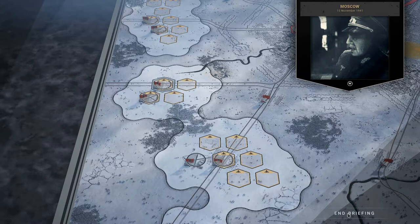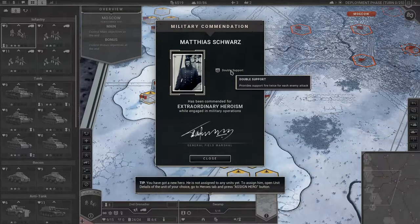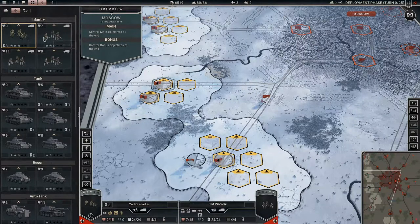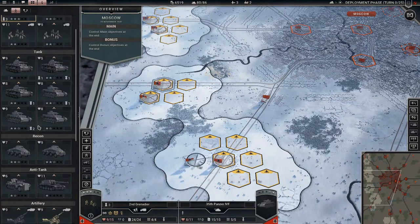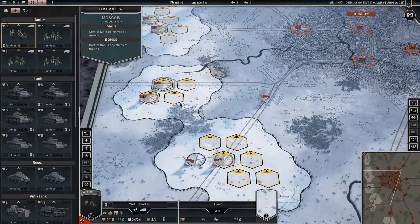Welcome back to Panzer Corps 2, folks. We are apparently attacking Moscow. We get double support — provide support fire twice for each enemy attack, which is very nice. I'm going to do this a little bit differently because normally we spend a lot of time at the beginning of each scenario reinforcing and buying new units. I'm going to do that off camera so we can jump straight into the battle.